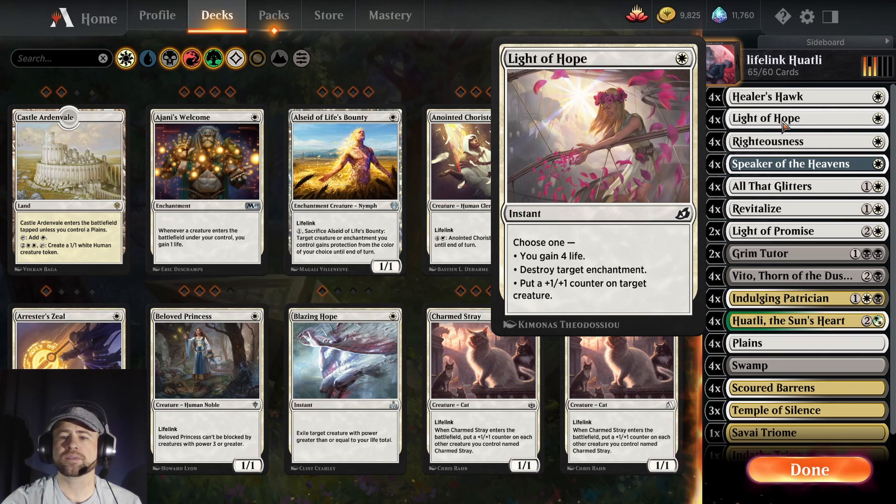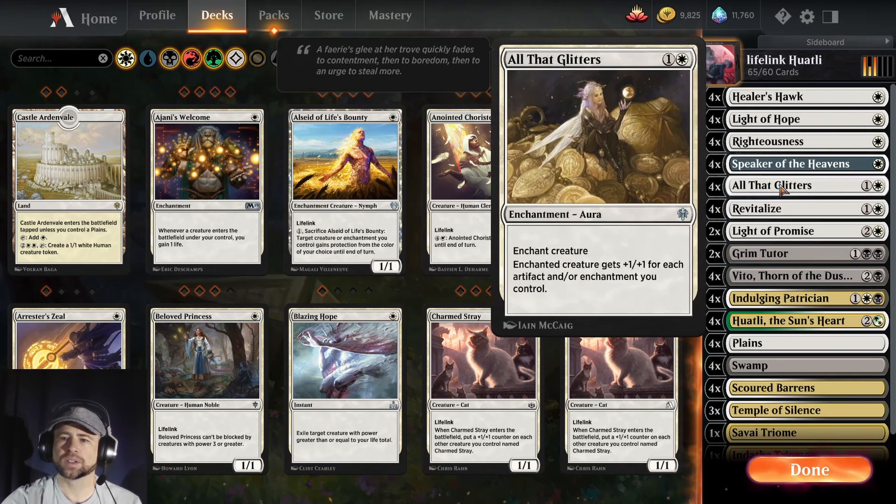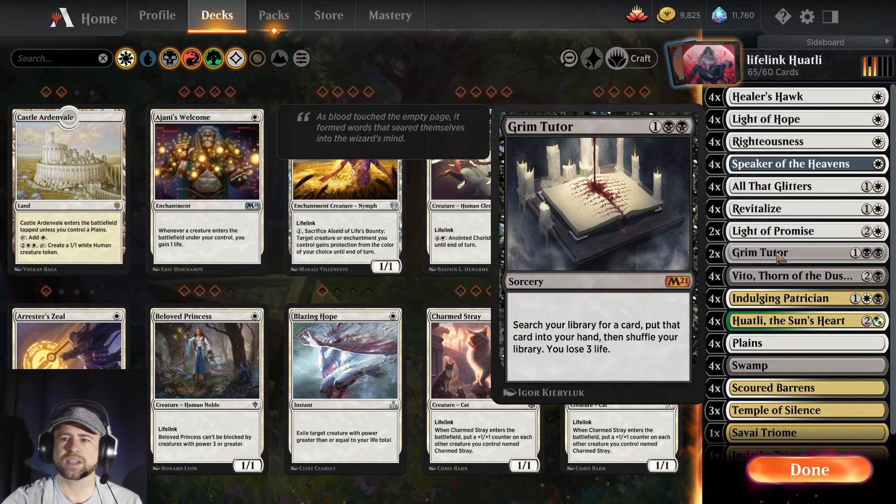Light of Hope gains four life — we can destroy a target enchantment or we can pump up one of our creatures if we really need to. Revitalize gains three life and we get to draw a card. All That Glitters just makes us a little bigger; we don't have a ton of enchantments but it can make us a little bigger. That might be one card I change out for something else, but I'm not too worried about it — like I said it's getting kicked off the shelf.